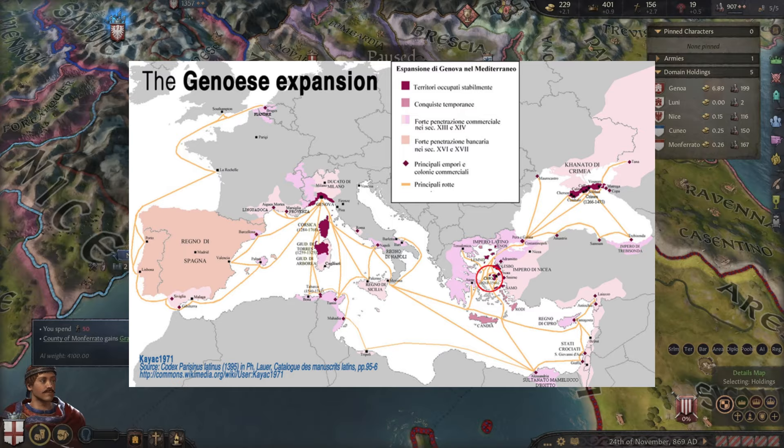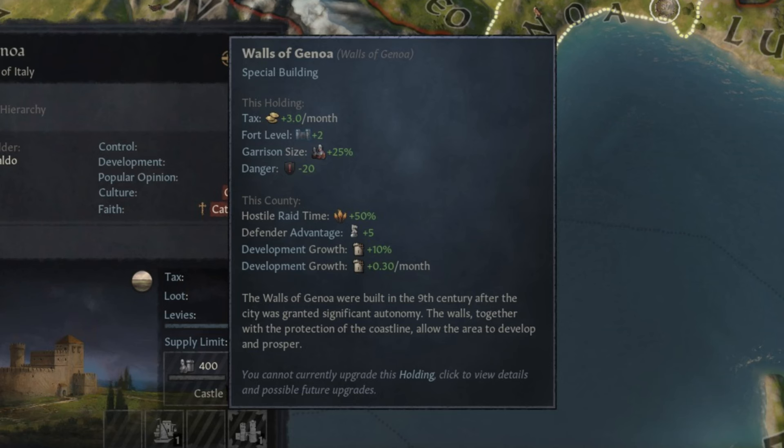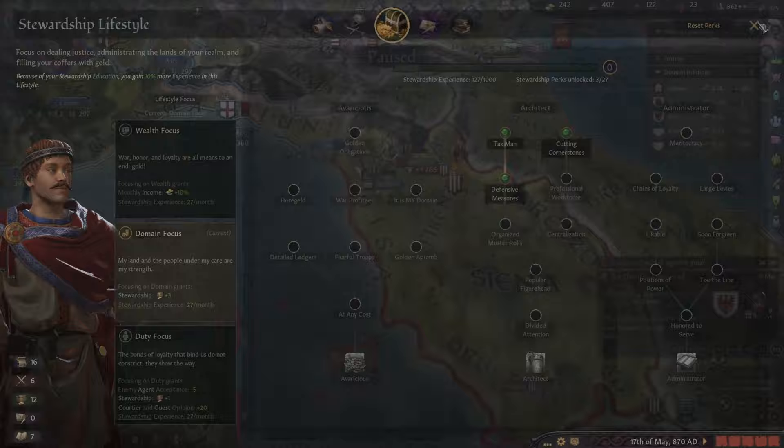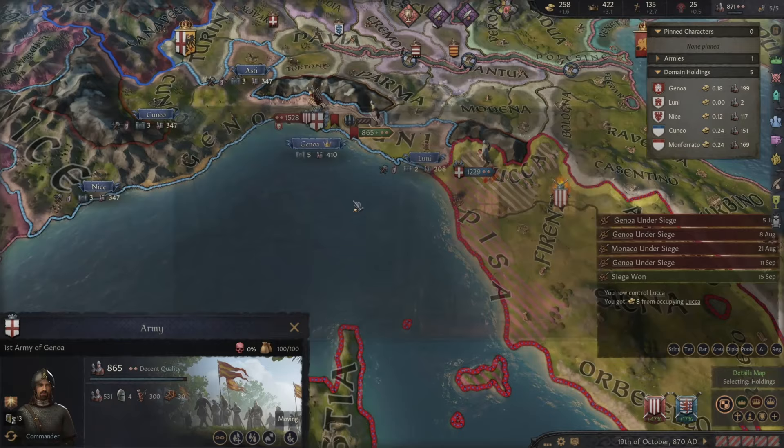Looking at the two counties themselves, Genoa itself has a special building, the Walls of Genoa, which gives you plus 3 tax a month, plus 2 fort level, plus 25% garrison size, and danger minus 20. It also gives plus 50% raid time, plus 5% defender advantage, plus 10 dev growth, and plus 3 dev growth a month, which is pretty good. It also starts off already built in 867, so you can take advantage of these buffs immediately.